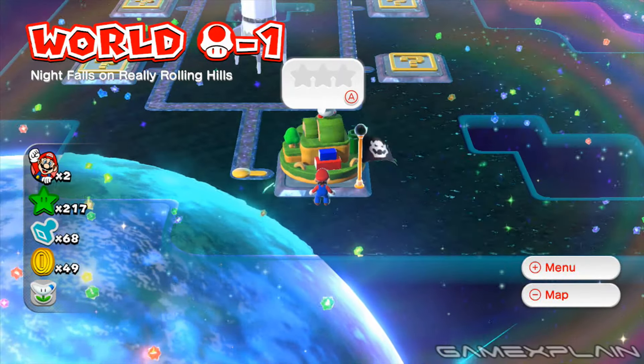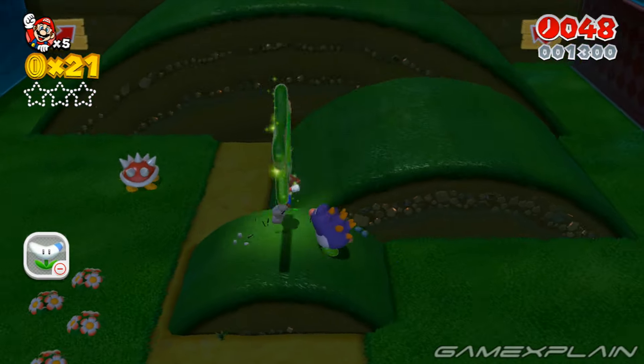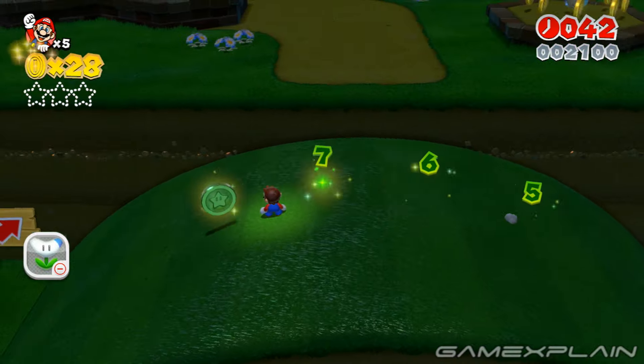World Mushroom-1, Nightfalls and Really Rolling Hills, has only the 3 green stars to find. Activate the Green Star Ring just before the large rolling hill, and grab the 8 green coins before they disappear to earn Green Star Number 1.